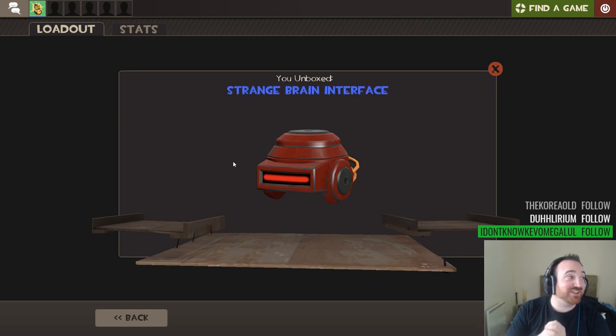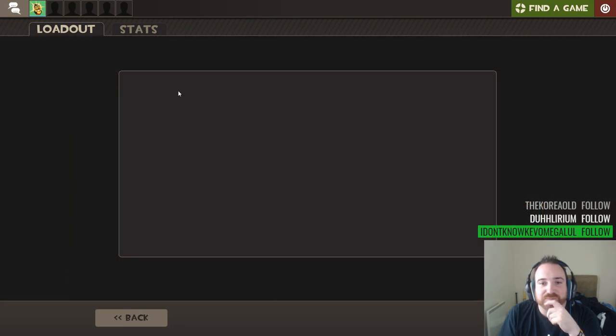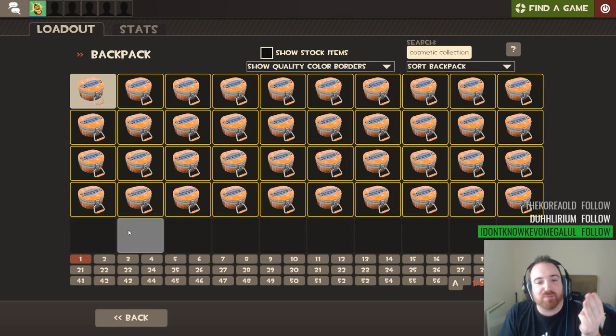A stranger! There we go, there we go. That's interesting. You know the blue thing where you're pretty much guaranteed to get all the blues - I'm guessing strange doesn't include in that algorithm. But we got a strange, so we've done nine cases and one of them has been a strange. One out of nine is strange. So far we're not getting the extra ones - policeman hat, bobby bonnet, assassin grade. We got a punk - what class is that for? Is that all class?